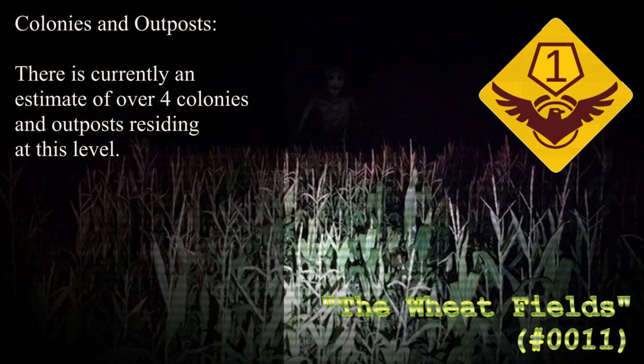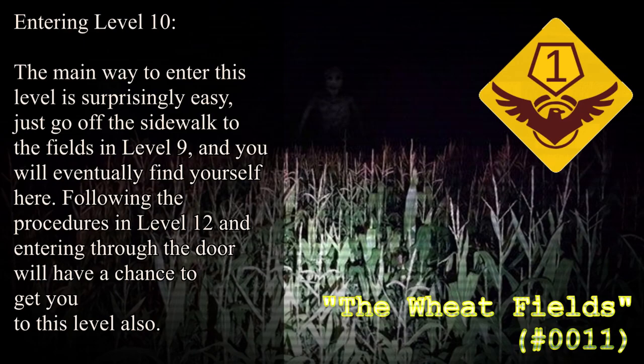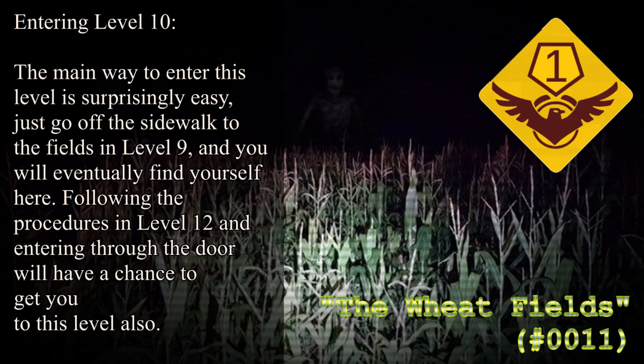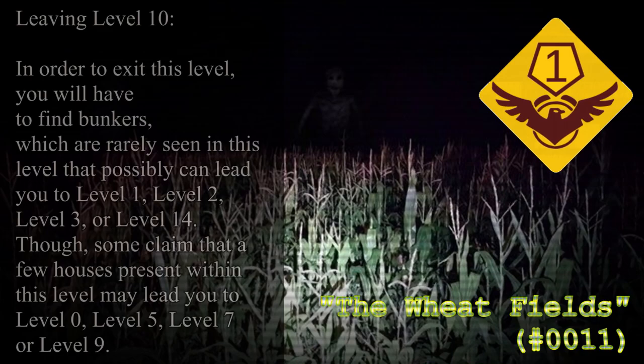Colonies and Outposts: There is currently an estimate of over 4 colonies and outposts residing at this level. Entering Level 10: The main way to enter this level is surprisingly easy — just go off the sidewalk to the fields in Level 9 and you will eventually find yourself here. Following the procedures in Level 12 and entering through the door will also have a chance to get you to this level.